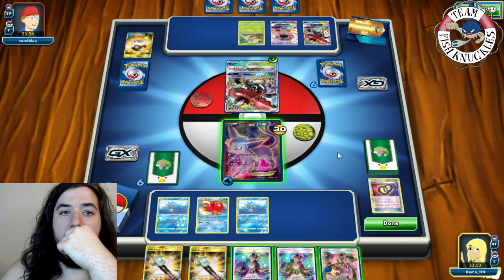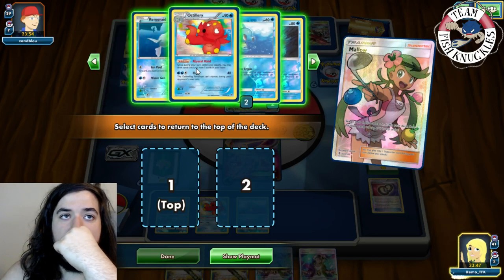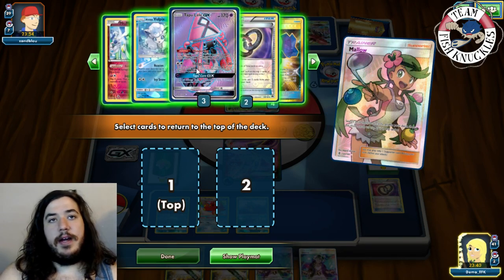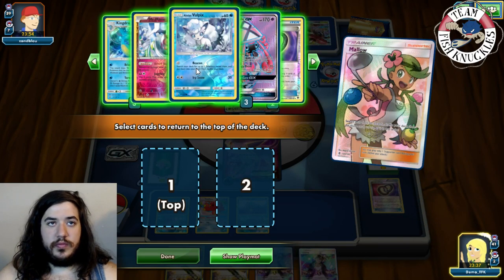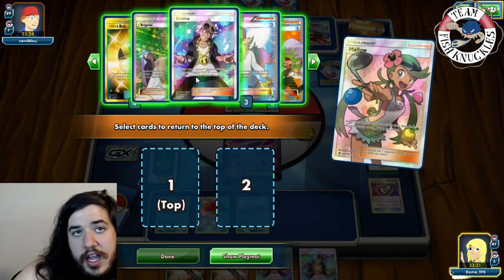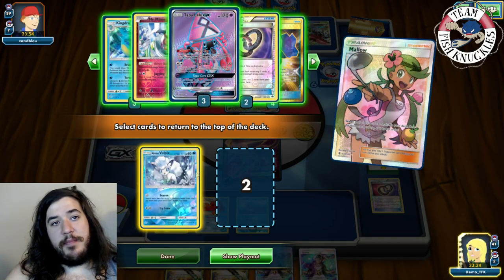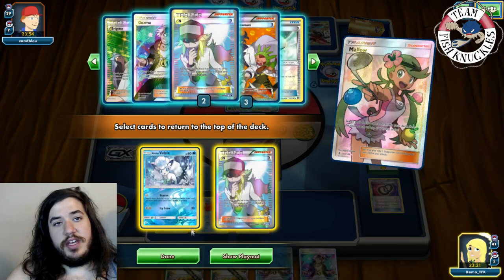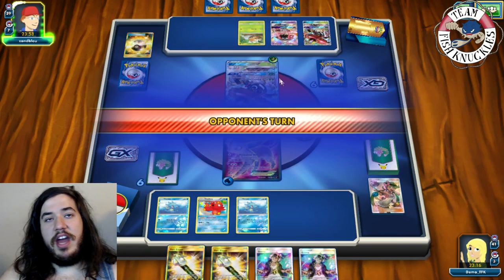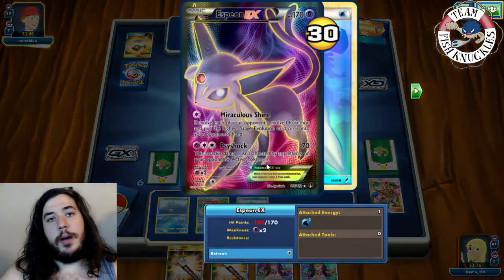We Mallow and grab Vulpix and an N so we can top-deck the Vulpix and have an N to Abyssal Hand into — not a bad idea. We put those two on top of our deck. We could go for a Rare Candy Vikabolt and then de-evolve it with Miraculous Shrine. Opponent uses Sycamore.